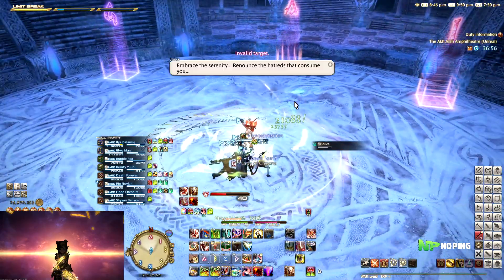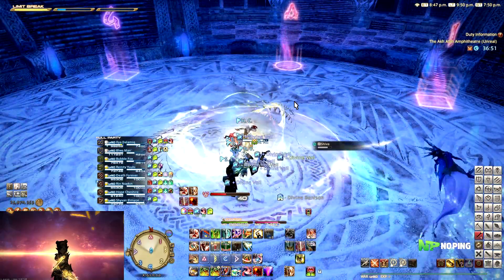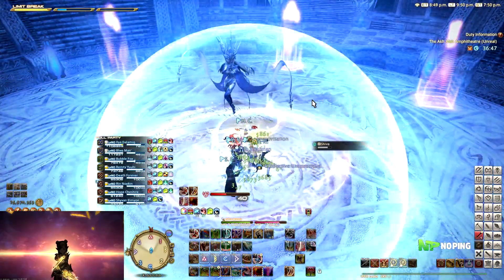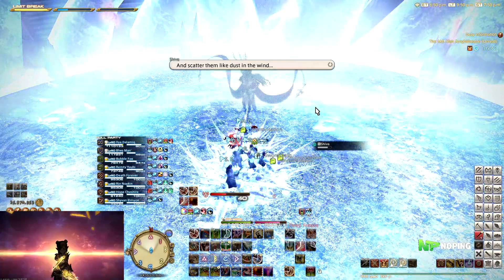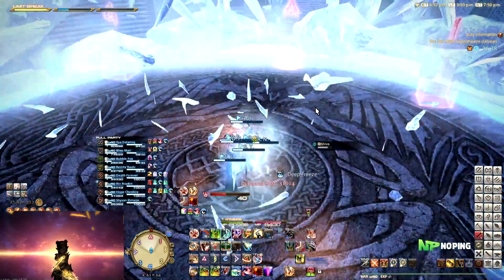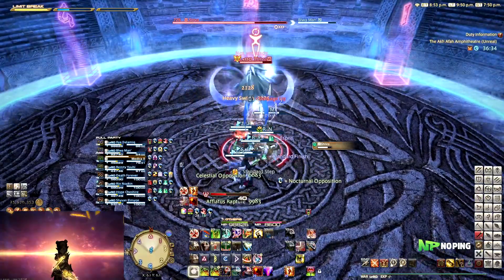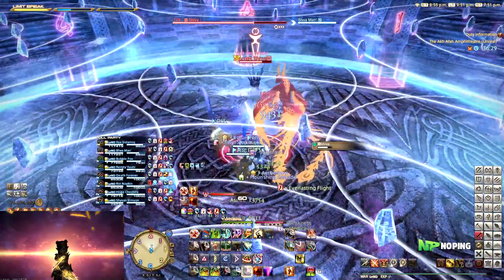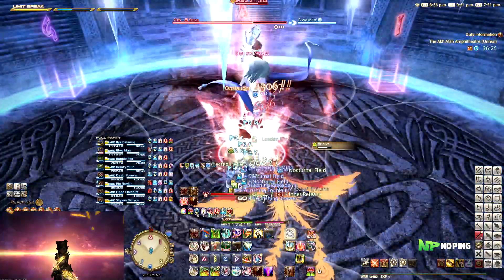On the other hand, for people like me that weren't there when these fights were current — and even for people that want to do them again for nostalgia's sake — I think this is a really cool thing. I started towards the end of Heavensward, just when Sophia Extreme came out. That was my first endgame primal fight, and I still really love doing it. I've soloed it a few times on Dark Knight and Warrior for fun, and I'd really like to experience that fight again in a team-oriented fashion with friends. The Unreal trials would basically let me experience that fight at endgame.